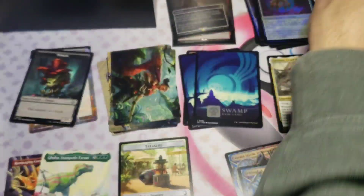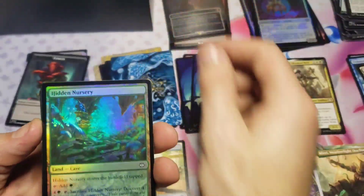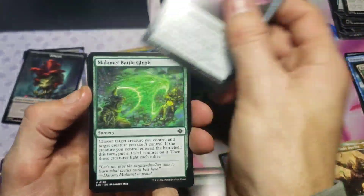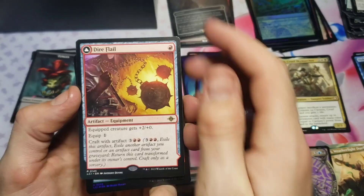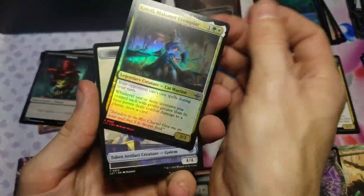One set booster left - let's see if we can sneak out one more hit. This has been a crazy bundle as it is, and we still have that collector booster too, so who knows what we'll pull. We're gonna have Dire Flail for our rare - looks like it transforms into the Dire Blunderbuss, very cool. Cutzel Element Exemplar for our foil, and a golem token for the last token of the set boosters.